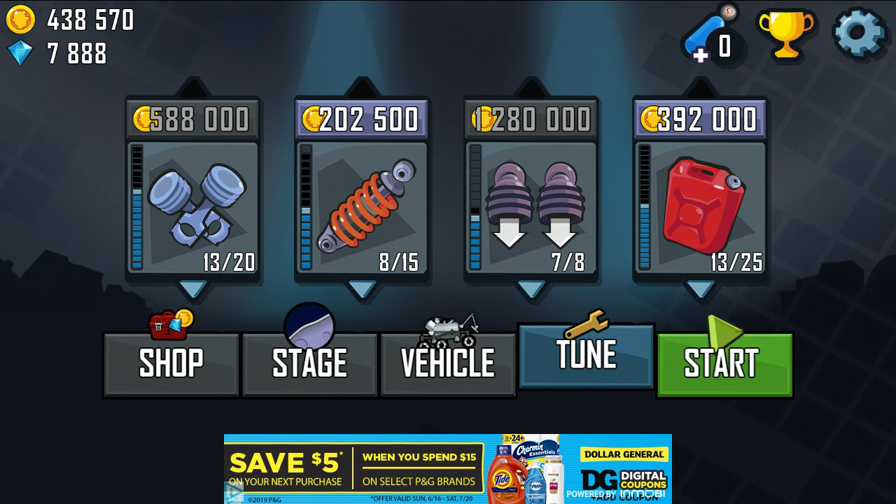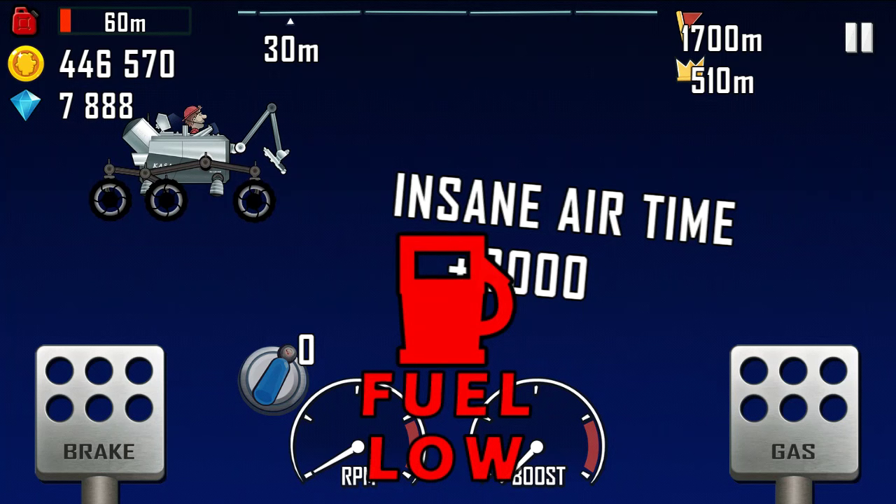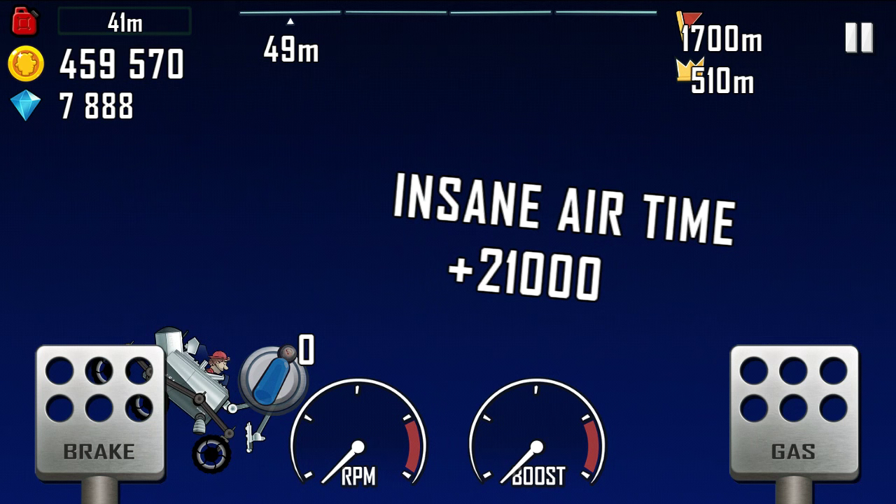The first method: you want to have the Moon Lander and upgrade it as much as you possibly can. Then go to the Moon map, and as soon as you start, hold down both buttons. Keep holding until you get kind of low on gas — you want to have a little more gas than that.